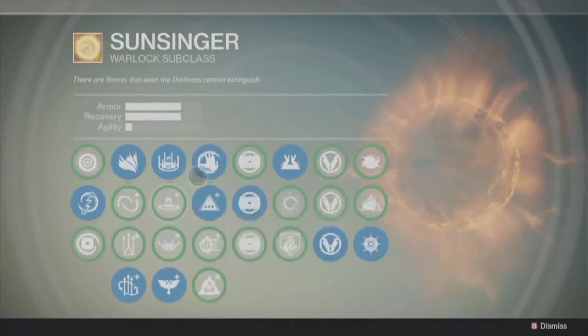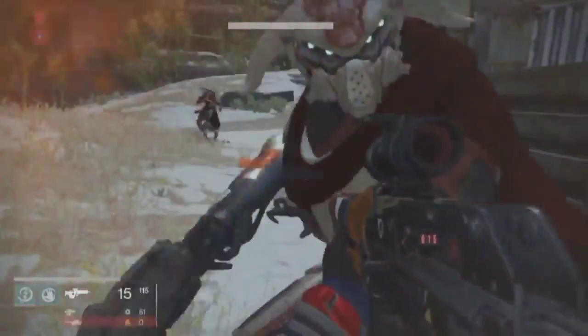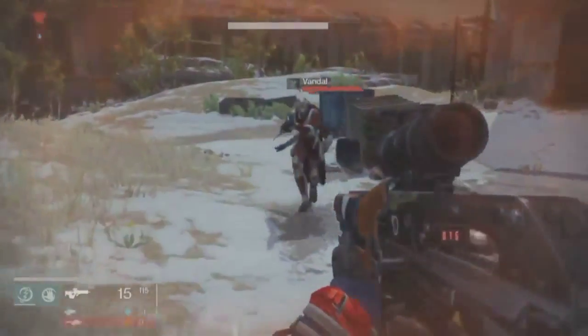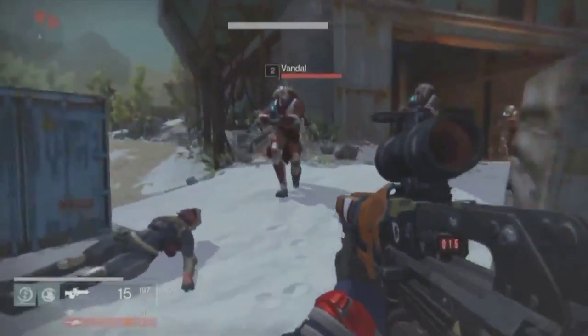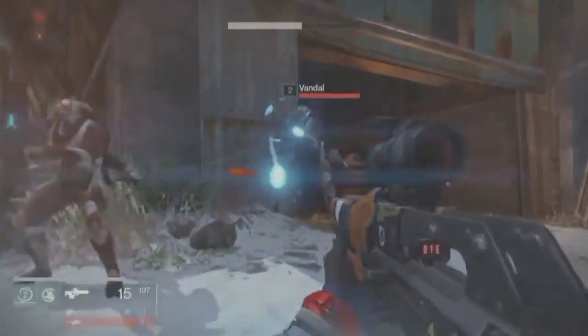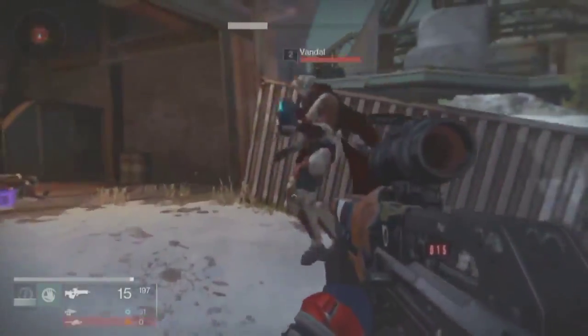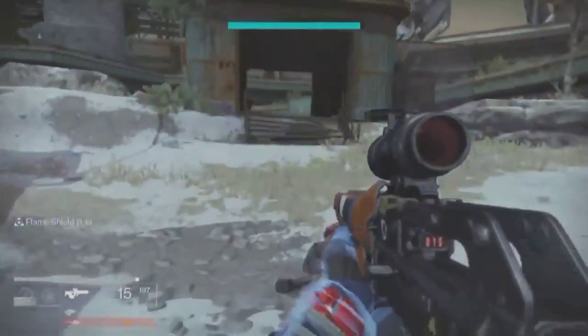Next thing is Scorch. If you don't know what Scorch is, basically it just ignites the enemy that you punch. But the good thing about Scorch — if you look at my health, I'm actually going to let them weaken me and show you why I love this so much. I'll let them punch the living crap out of me. As you can see, I'm about to die, but if I punch him — boom — instant full health. You get a shield, and you get it for 13 seconds. That's double health for 13 seconds. That's why I go with that on Scorch.